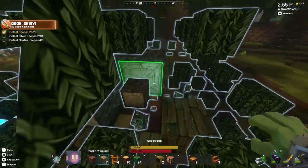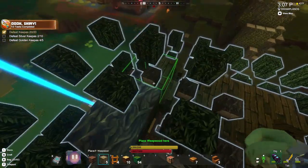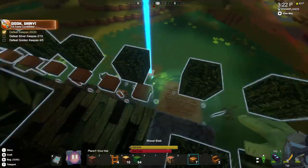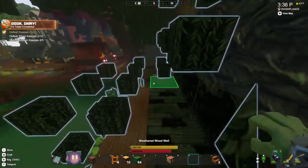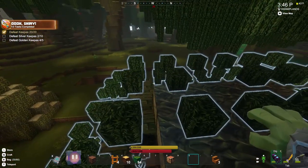Now in the newer worlds, you can't really find diamond in corruption, but in this world you find it all over corruption. In this world, driftwood is in the water and only in the water, at least that I have found. I did search quite a big area of the beach looking for it and never found it until I went into the water.